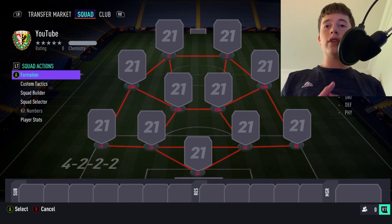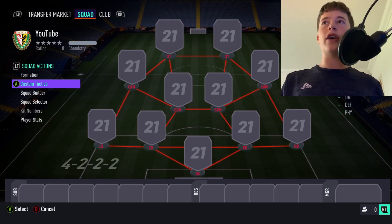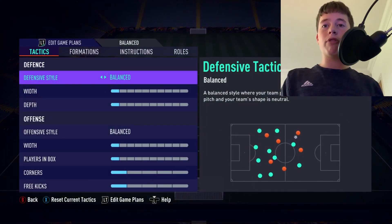You have two centre halves complementing each other, fullbacks have each other as well, both CDMs are in the middle, your CAMs are again similar to the CDMs but slightly wider, and strikers form a duo partnership up front. Let's get into the tactics now — these are post-patch pro player top 100 tactics.